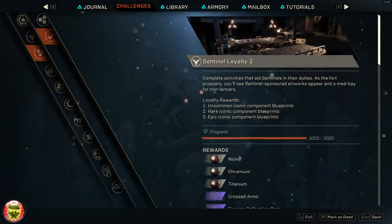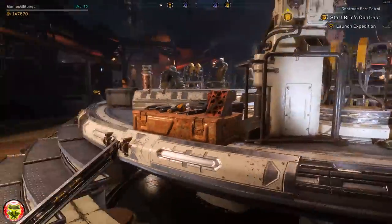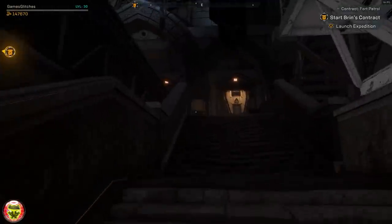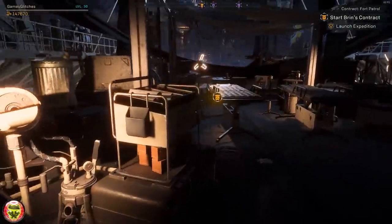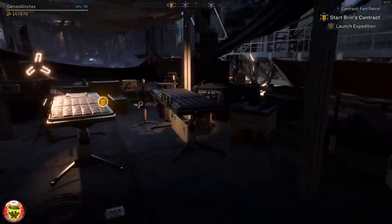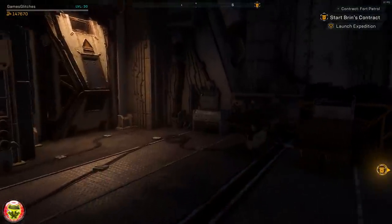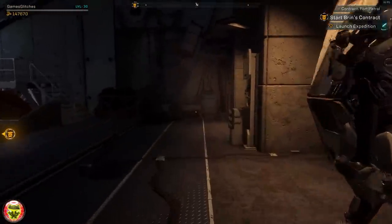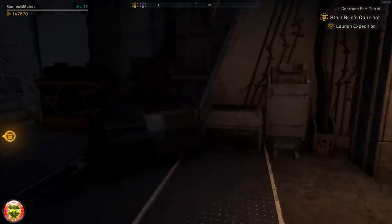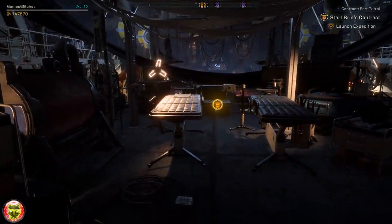For Sentinel Loyalty 3, you pretty much just get these medical beds. From where your javelin is, if you go behind and turn to the left, you will find these beds have been set up for you. Plus you'll be able to pick up a codex helmet on one end and a book of codex on the other, which is also very nice if you're a completionist like myself.